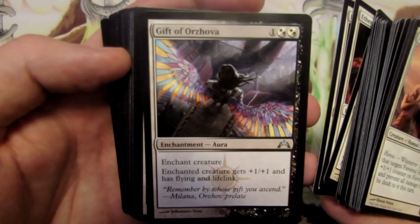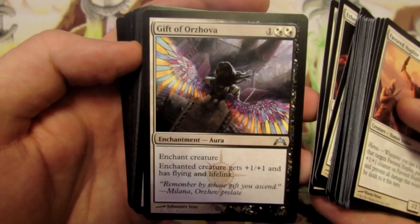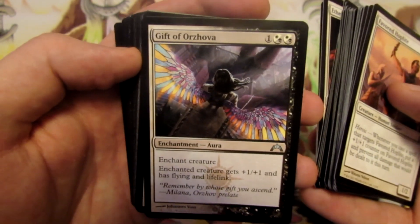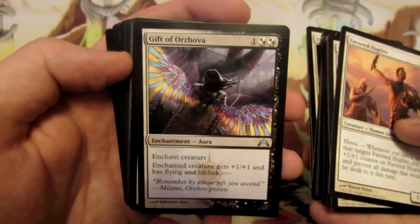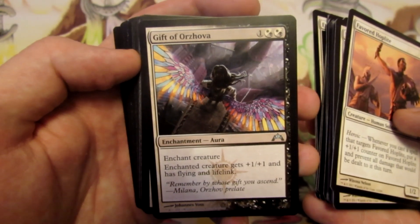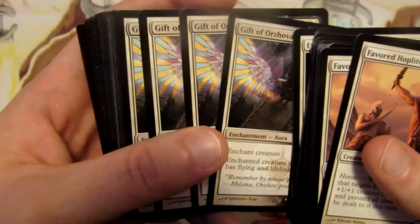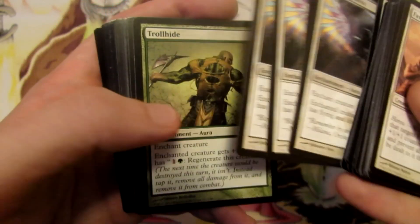We have Gift of Orzhova — an aura for three mana that enchants our creature and gives plus one plus one, flying, and lifelink, which can help in matchups where our opponent is trying to race us to zero. We can trigger heroic, put a plus one plus one counter on one of our creatures, give it flying and lifelink, and gain back a decent chunk of life each swing. Also, because it's an aura, it costs one less if we have Hero of Iroas out. So four Gift of Orzhova.